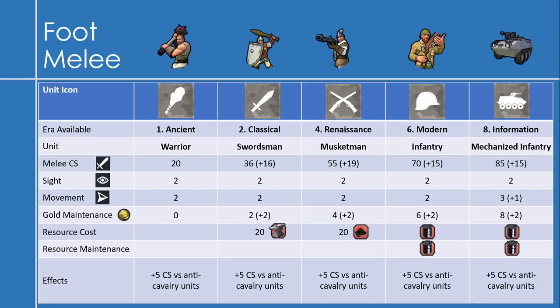The next unit is the musketman, which you get in the Renaissance era with 55 melee combat strength — an increase of plus 19, which is the biggest increase among the melee warrior types. Gold maintenance of 4, an increase of 2, and the musketman will require 20 niter. The fourth unit is infantry, which you get in the modern era with 70 melee combat strength, an increase of plus 15, and gold maintenance of 6, an increase of 2. It has a resource cost of 1 oil to make and a resource maintenance cost of 1 oil per turn.